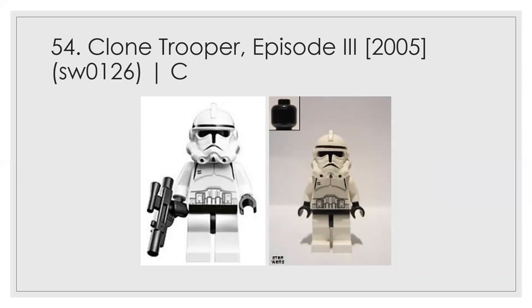At number 54 we have the basic clone trooper — the kind you'd see in the clone turbo tank or in a battle pack from around 2007. The thing about clone troopers is you're not going to have a lot of really bad ones. A C rank at number 54 just means none of them are truly terrible, and that's a good thing.